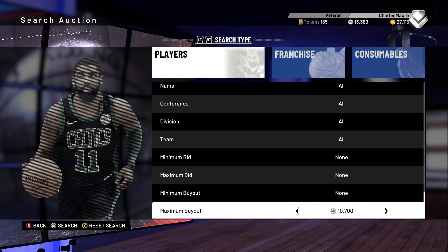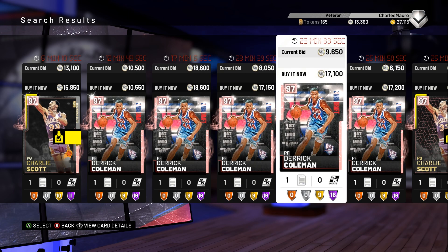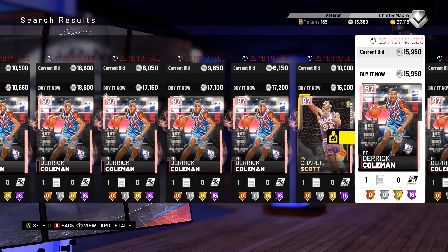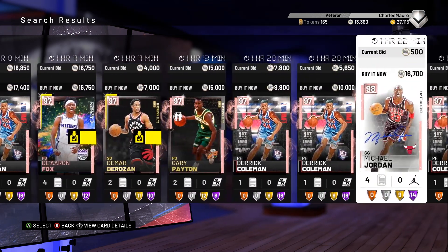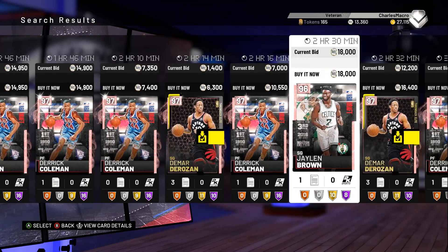Now when I go up in price, I'm going to show you this last filter. I saw one that was a newer card — about 18,000. I'm going to do it like 19,000 to make sure it pops up. It was one of the draft card players. Gary Payton — look at that MJ for 16,000. I might get that.